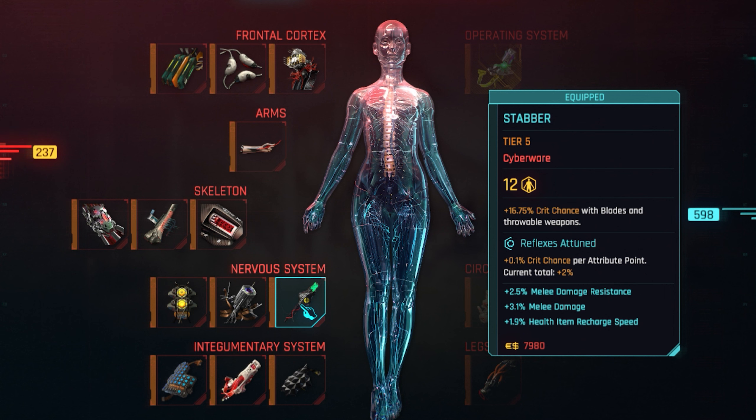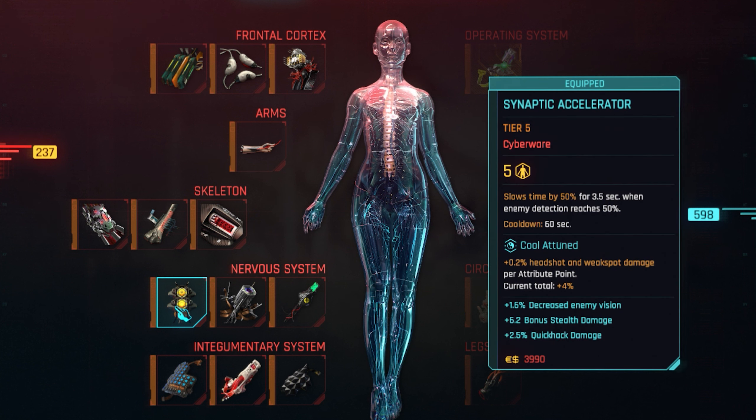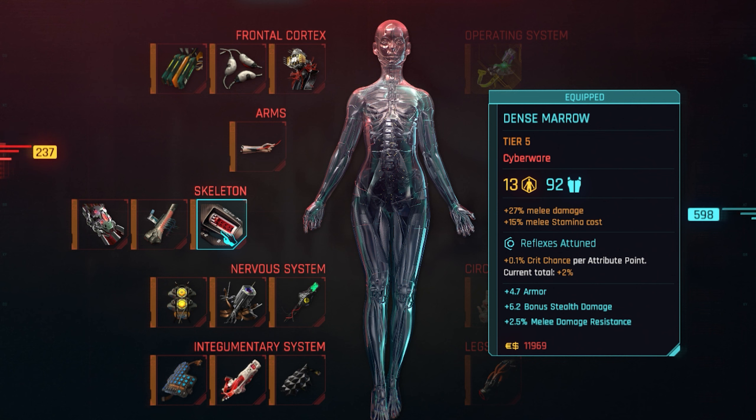The nervous system slot is also interesting. The Stabber gives better crit chance and increases melee damage. The Adrenaline Converter increases movement speed when entering combat. Combined with the Synaptic Accelerator — which slows time when an enemy detection meter hits 50% — you also get weak spot damage bonuses and bonus stealth damage. The nervous system adds up really well.